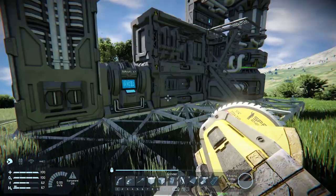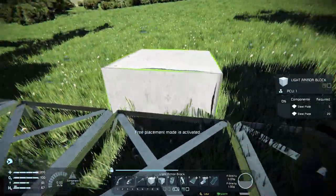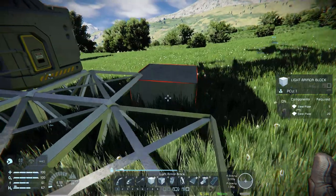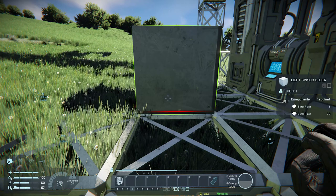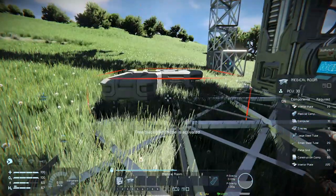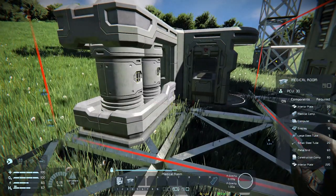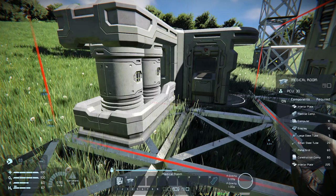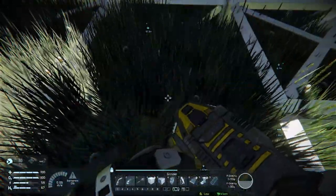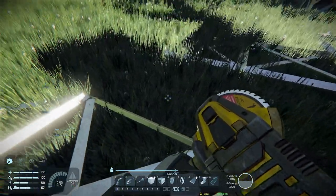The next thing we need to do is build ourselves the med bay. We're going to prepare for a med bay right here — we'll build a little bit of a platform out. Let's go to our block selection and look for the medical room. We're going to plant this medical room right here on that platform. If you look, we have a connection on the bottom and on top — that's the only way to get it connected to the base. For example, if you want to refill hydrogen it does have to be connected to the pipeline. So I'll grind these blocks down and that's going to be the connection for our med bay.